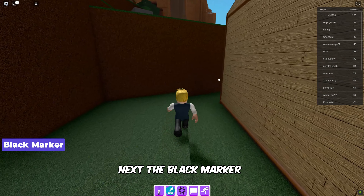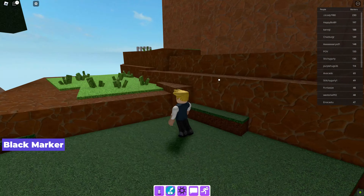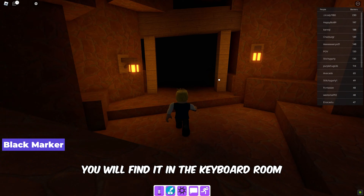Next, the black marker is hidden inside the mountain cave. You will find it in the keyboard room.